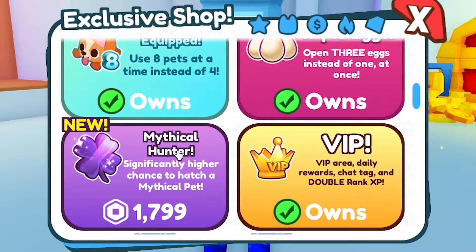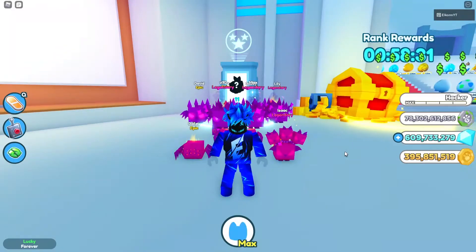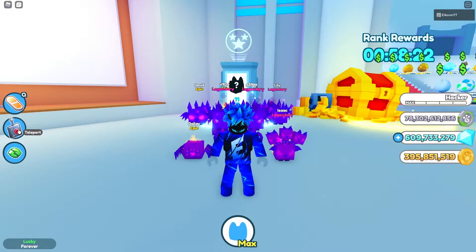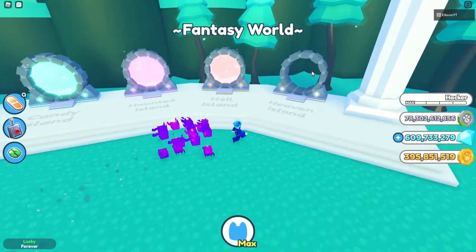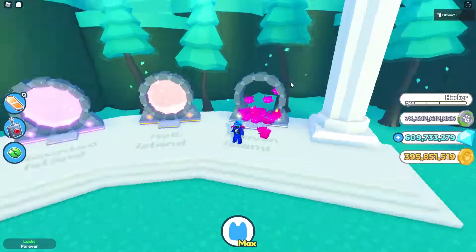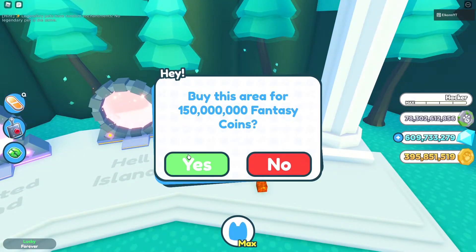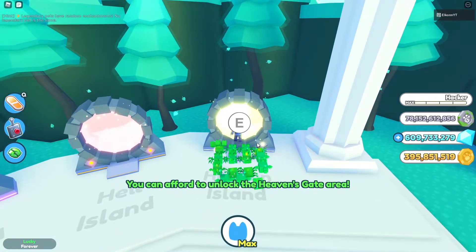They also added a brand new pass called the Mythical Hunter, which gives a significantly higher chance to hatch a mythical pet. It's a really expensive game pass, but if you're someone who hatches a lot and wants to get that mythical, this will definitely increase your chances. Now let's go unlock the brand new island — this is actually the last portal, and it costs 150 million fantasy coins.